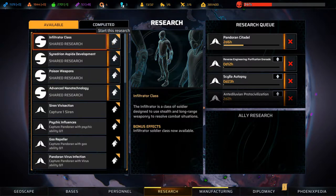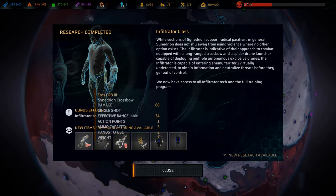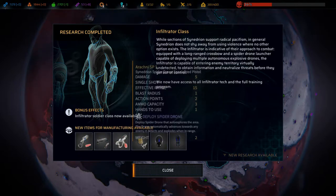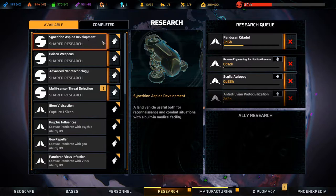The infiltrator class is a class of soldier assigned to use stealth and long-range capability to resolve combat situations. Research complete - very cool! We got the ERA CRB3 Synedrian crossbow, 60 damage. We also got the spider drone pistol, spider drone ammo, Styx helmet, and Styx legs.